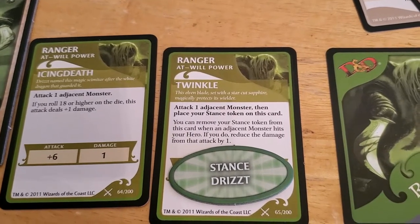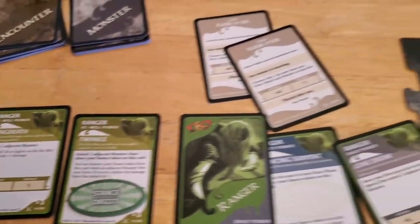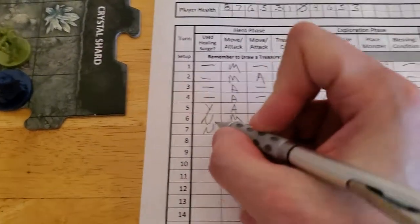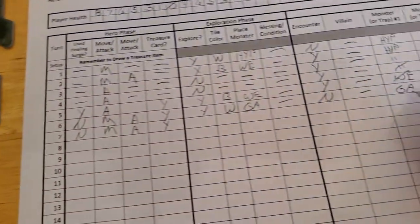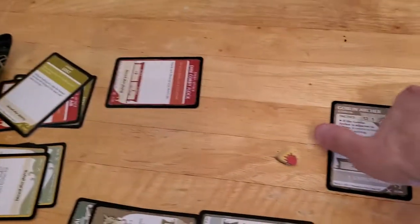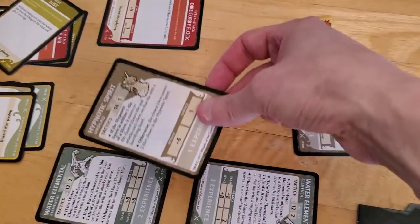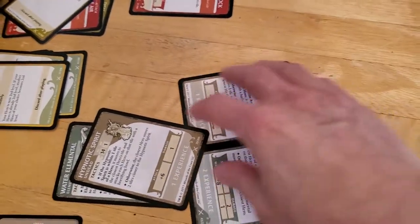And then the next time we get hit, if we remove it, we reduce that damage by one. So yeah, I think I get how that works. We didn't use the surge. We did move, we did attack, we did kill, so we will get that treasure. I'm going to scratch off that goblin and take it off the table. So we'll take the archer, add it to our stack of experience, and I think we have enough experience to — yeah, we can cancel an encounter now. Actually we could have already. So there's our experience pile.